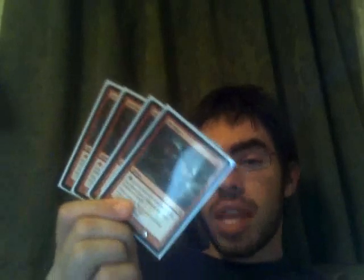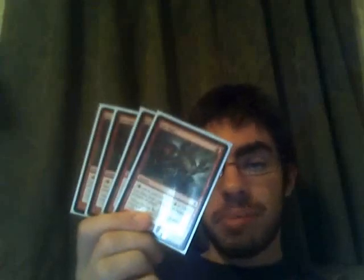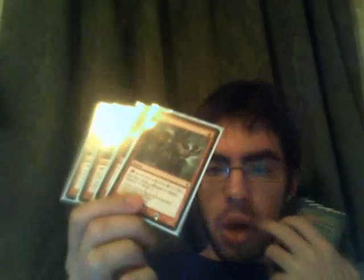This one's a very meta-dependent one. We've got a playset of Gutshots. There are a lot of x/1s running around, and being able to tap out for something and then Gutshot their guy on their turn makes it completely worth the two life. Gutshot's very powerful against green-white ramp decks, killing their birds or their pilgrim — just all around very powerful right now because of how aggressively costed everything is.